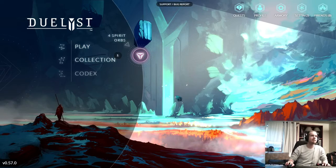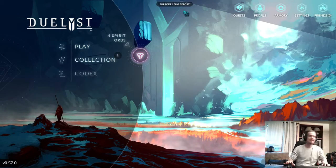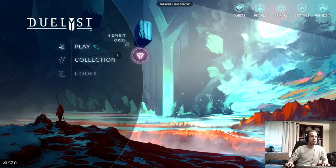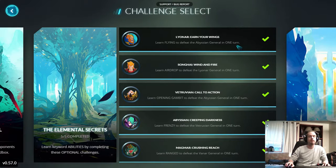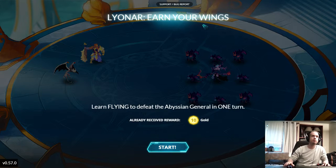Hey guys, it's Aaron. Thanks for tuning in. Today we're going to be doing the first of the walkthroughs for the new game Duelyst. We're going to be doing the first of the training grounds today — the Elemental Secrets. These are designed to teach you all of the abilities on the cards and help you get comfortable with them and help you win your games. I definitely recommend going through these first, and as more open up as you play through, continuing to do them to hone your skills.